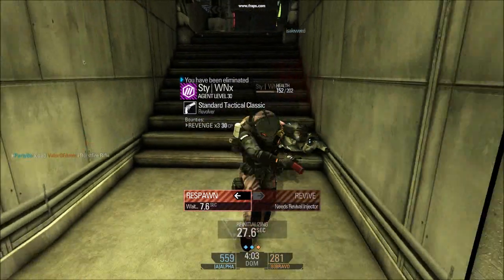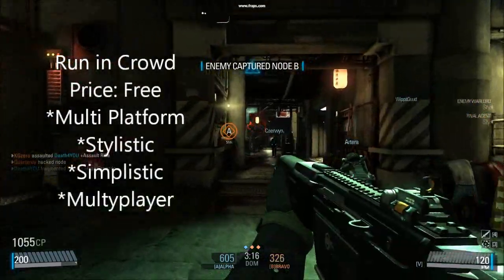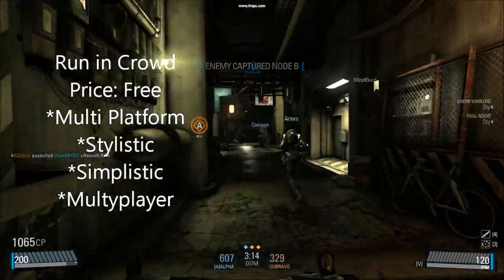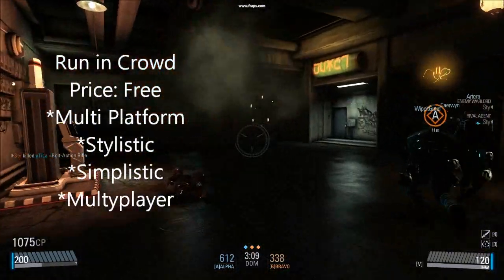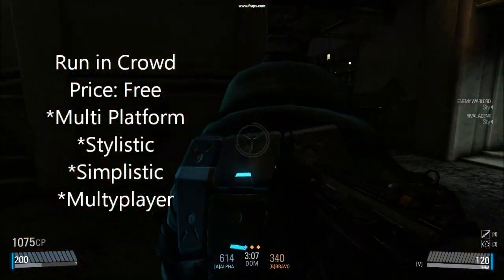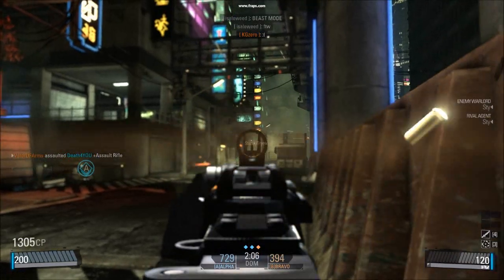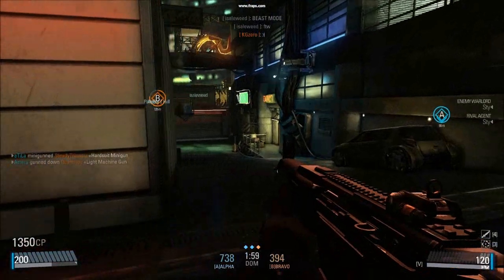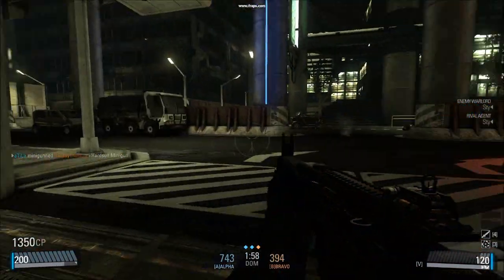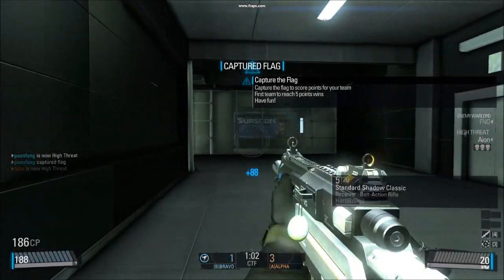Number two is called Running Crowd, and it's free. It's an online multiplayer, multi-platform game, which means you can play people on iPhone, iOS, Mac desktop, PC desktop, Android, and Linux — and it'll tell you who you're playing. Basically it's a platformer: you just run and jump, you'll see all the other people on the screen, and you're going to try to last longer than they will. It's a fun game with a very black and white style to it. Check it out, guys.